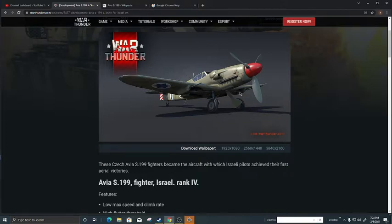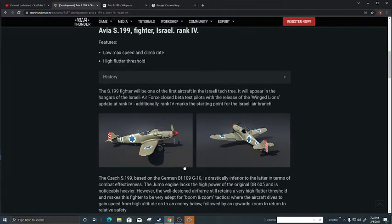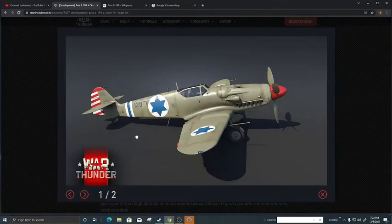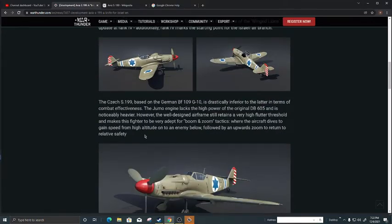In terms of armament, it's got two MG 151 cannons in the mounted pods here, and MG 131 machine guns in the engine cowling of the nose. You can see the machine guns there — it's quite a nice looking design and doesn't really look that much like a Messerschmitt.